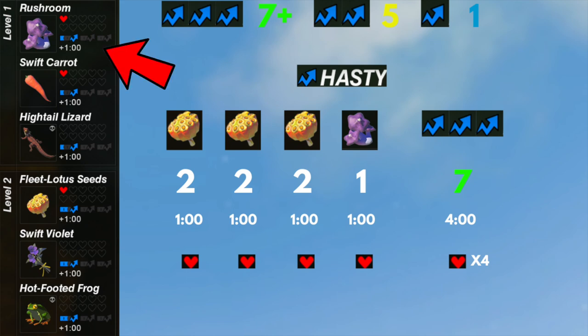Let's break this down. On the left hand side we have the speed-giving ingredients. Rush room is level one, which gives us one point. A fleet lotus seed is worth two points because it's level two. At the top we've got the different levels of speed and how many points you need to reach each level. For level three you need seven points or more, level two needs five points, and level one only needs one point. So for what we just cooked: three lotus seeds worth two points each, plus a rush room worth one point — that's seven points total, giving us level three speed.